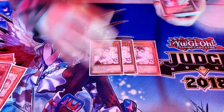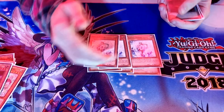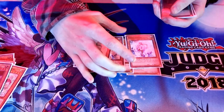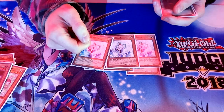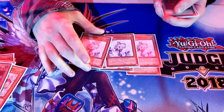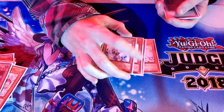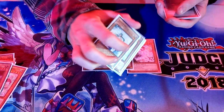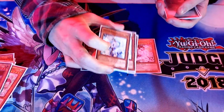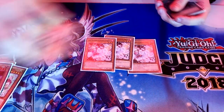The hand traps were fairly simple: triple Ash Blossom and triple Effect Veiler. Ash being a zombie facilitates zombie plays, and being able to get Ashed by your opponent and negate it with Doom King is really nice. Veiler is a solid add off Chaos Ruler — your opponent faces two Doom Kings, Yuki-Ona, and knowing you also have Veiler in hand makes matchups even worse for them.